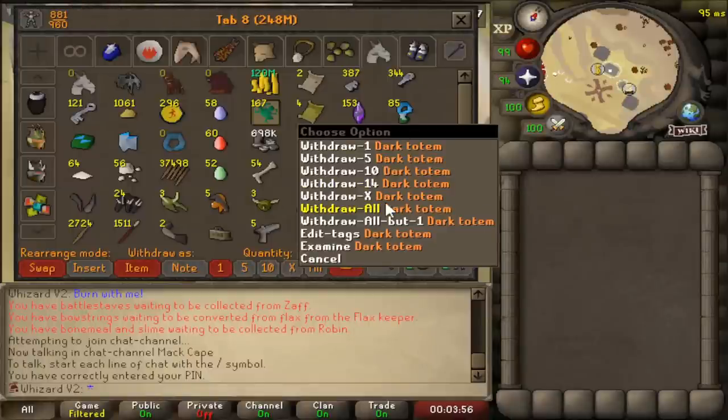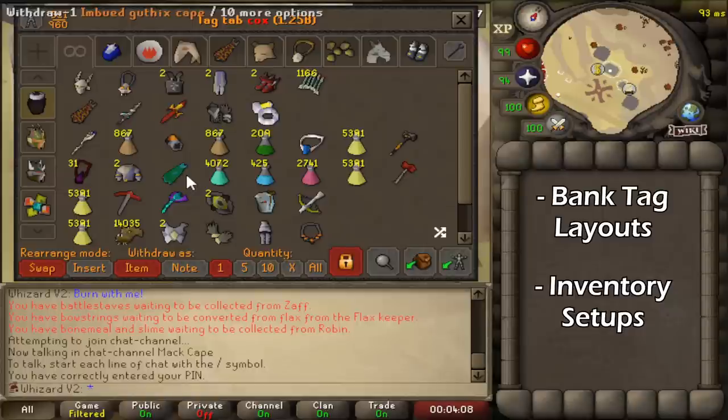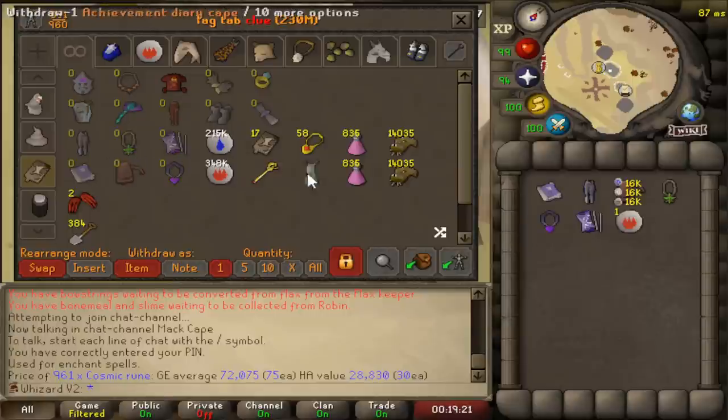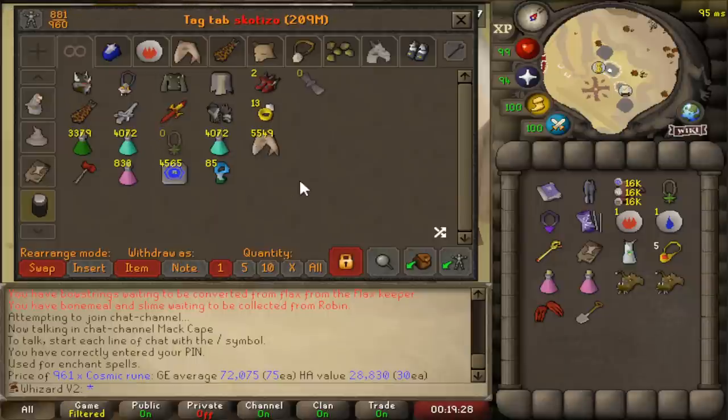Before cashing in all 85 of these totems, I'm going to set aside about 20 minutes to make a couple of gear layouts. There are a couple of plugins available in RuneLite that I highly recommend - like this solar raid tab I made a couple weeks back. It makes it so much easier to gear up, so it would make sense to make a couple more of these for clue scrolls as well as Scatizo, since there's going to be a lot of jumping back and forth.